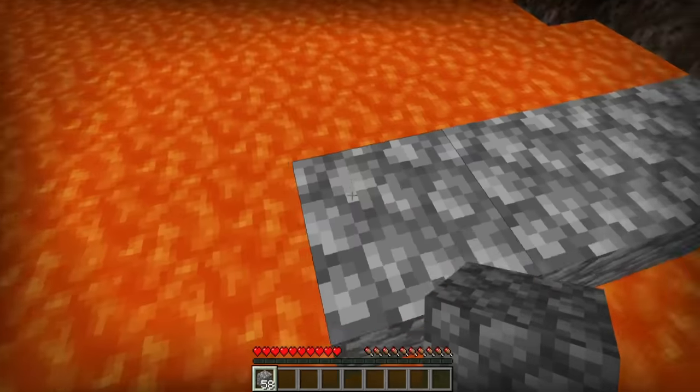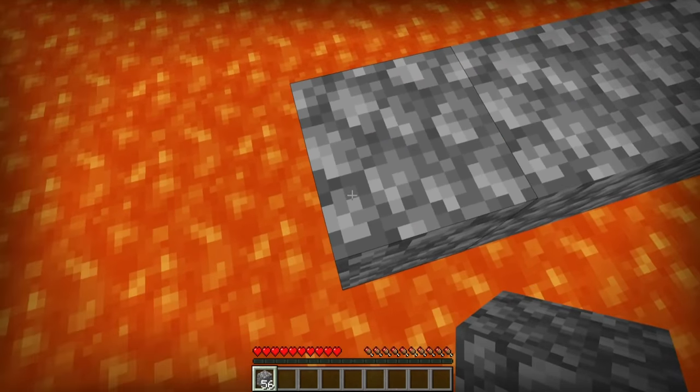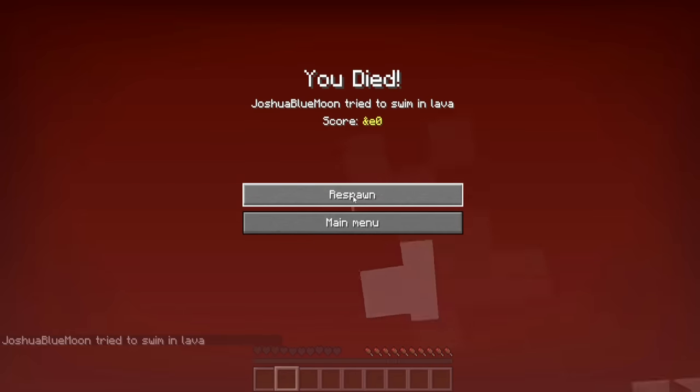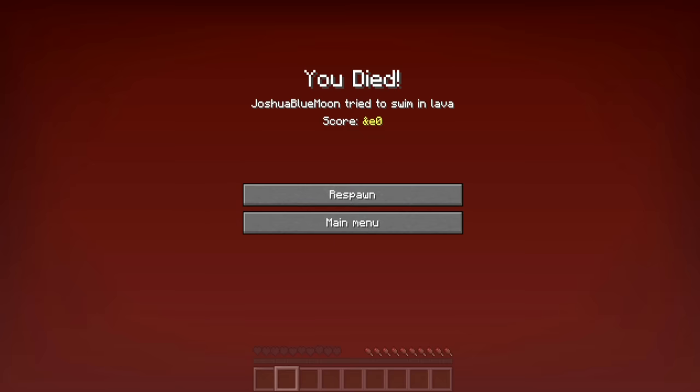I began thinking about what in the nether is dangerous to deal with, and I'm sure everybody has had that terrifying moment while crossing a lava ocean and nearly falling to your death. So why not make a creature that can live in a lava ocean? My mind went straight to a lava snake, because it's already burnt I guess.